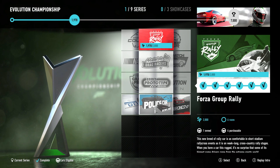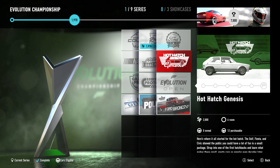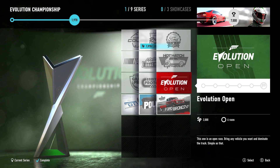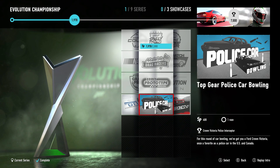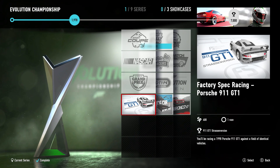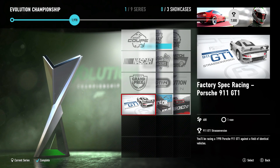In the Evolution Cup, we have the Sport Coupe, Forza Group Rally which I just did. Oh my God - Formula Ford Spec, Hot Hatch Genesis, Evolution Open, 1975 Ford Bronco Autocross - I'm so down for that. Top Gear Police Bowling again, and the factory spec racing Porsche 911 GT1. Against a field of identical vehicles - that sounds like a lot of fun. We're going to get the police car, Bronco, and the Porsche for doing all of those.